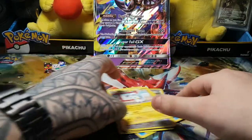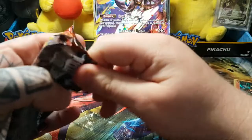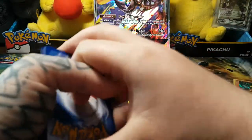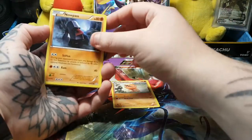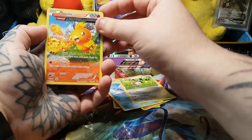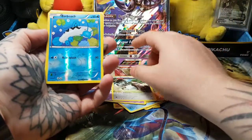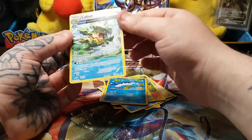Nothing amazing in that one, but we've always got this one. We've got Primal Clash, let's see what we get. We have Trapinch, Nosepass, Spinarak, Horsea, Skitty, Torchic, Tentacool, Bunnelby, reverse holo Barboach, and a Ludicolo — Ludicolo Rare, regular Rare. Not bad, not bad! Hopefully Evolutions can save us.